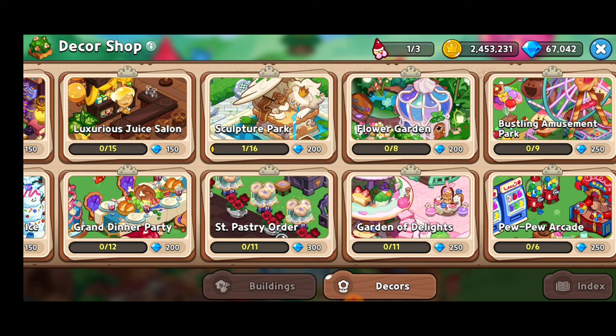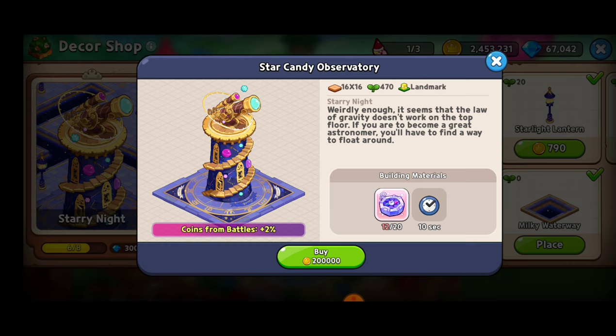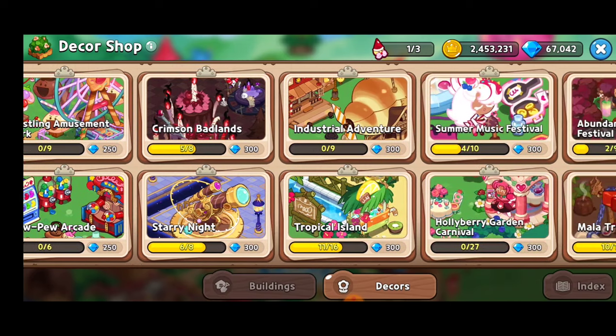After that, Starry Knight. Here we've got the Star Candy Observatory — a beautiful landmark. I don't have enough compasses unfortunately, but this will give you an additional 2% coins from battles, so that is on my list of things to get in the decoration category.